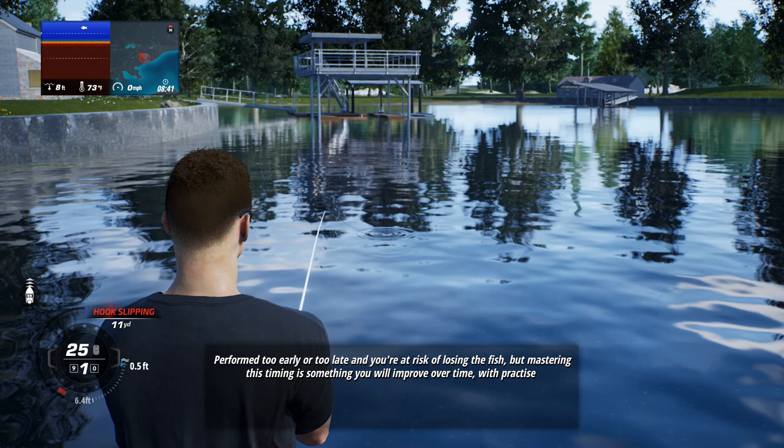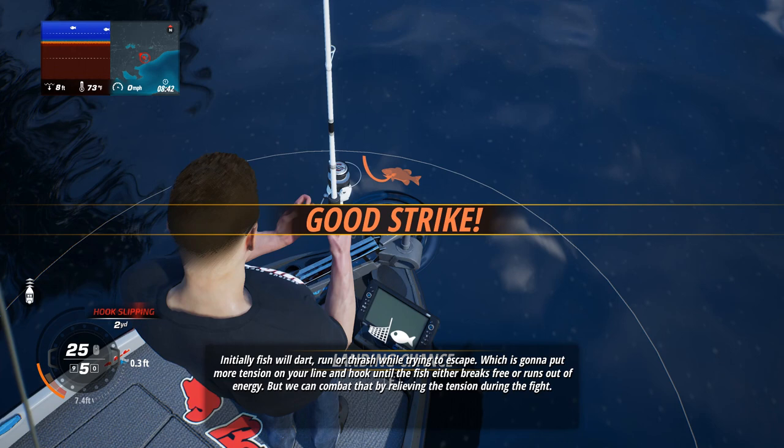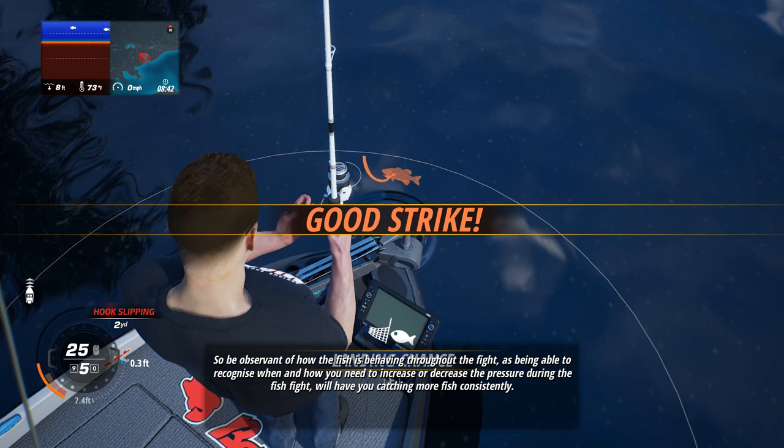Now it's time to fight the fish. Once the hook has been set, it's going to do everything it can to get away from you — your job is to bring it home. Fish will dart, run, or thrash while trying to escape, putting more tension on your line until the fish either breaks free or runs out of energy. We can combat that by relieving the tension during the fight. The tension system is controlled through rod movements, reeling, reel speed, and the drag system to increase or decrease line tension as needed. You're also at risk of losing a fish if the line tension drops too low, which commonly happens once a fish becomes fatigued.